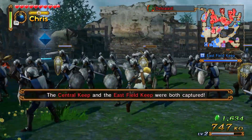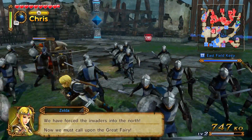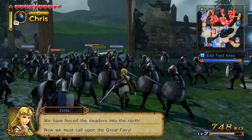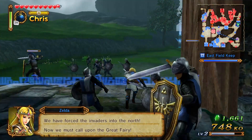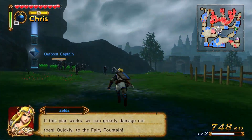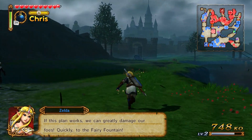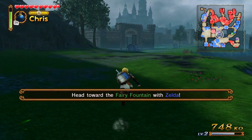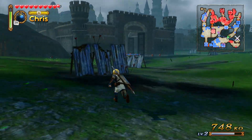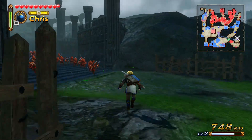There are also materials in this game which you can use to upgrade your weapons. You can also just find weapons — they drop sometimes, pretty often later. Going to the water fountain. We got the south area pretty much secured — most of the map covered except a little fighting in the central keep.